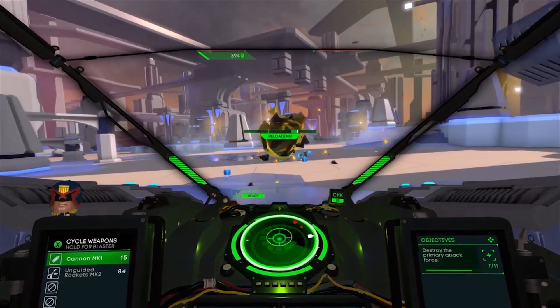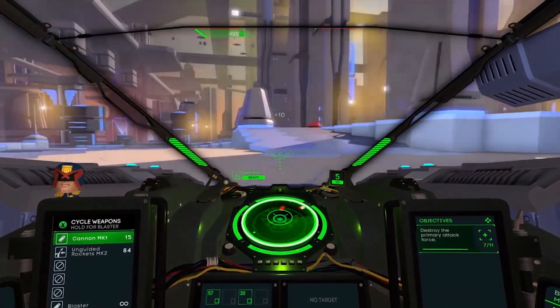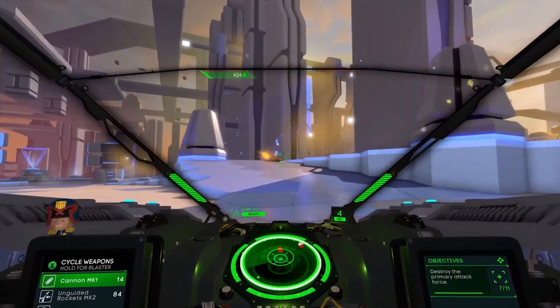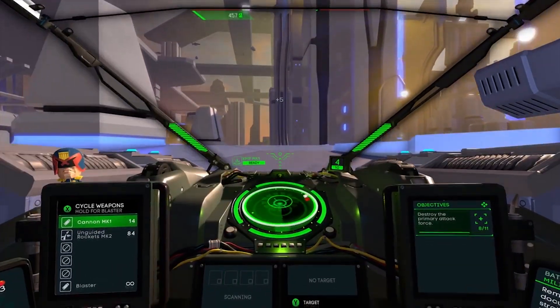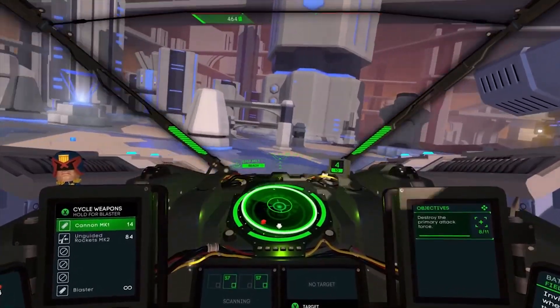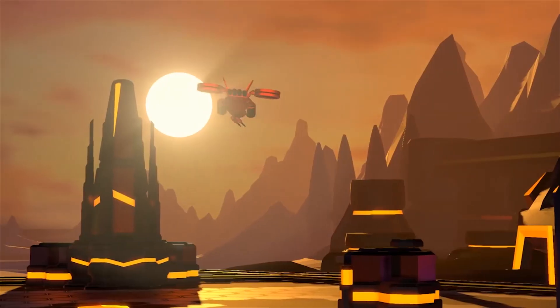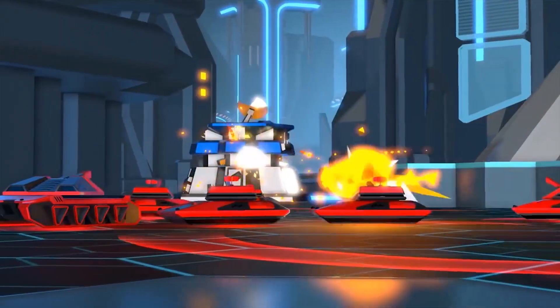There's a lot to enjoy here. You get some customization when it comes to your tanks, as you can choose different ones that have different starting weapons along with different weight classes. You can feel the change in weight as you're moving with your tank. The extra speed comes in handy with lighter tanks to dodge attacks, but heavier tanks can take more hits, so it comes down to player preference.